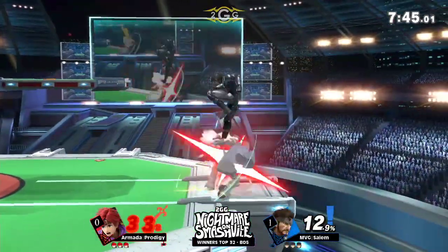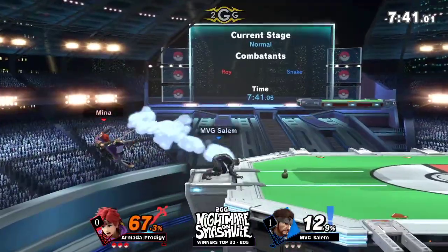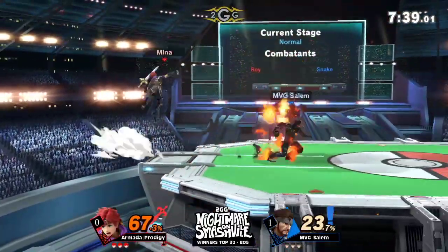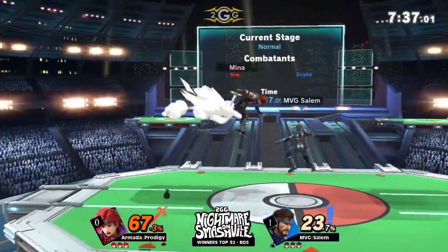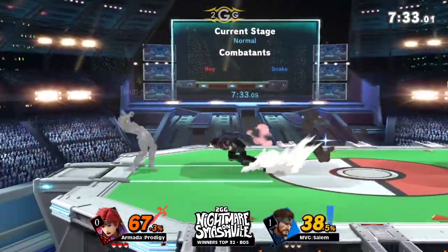I respect it. I think he wants to be able to end the stocks a little bit more quickly — probably play a little bit more explosively. Roy is obviously known for this kind of thing, so he's branching out, checking his options. This is a best of five, so even if he loses this game he still has another one to work with. Prodigy's Mario combo is super tight, super amazing, but if your combos are not frame tight, a grenade's coming out. Can't afford that.